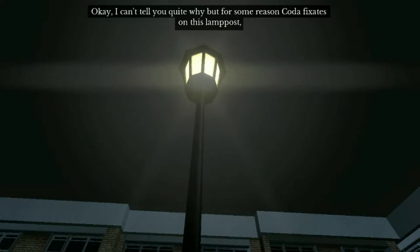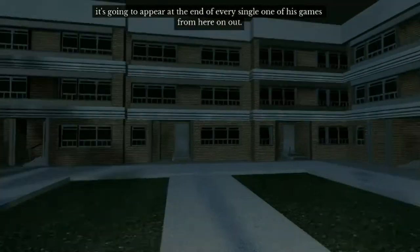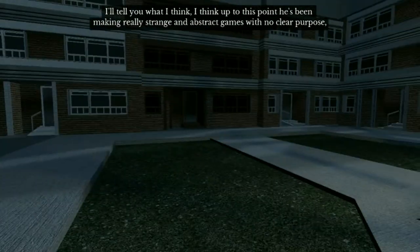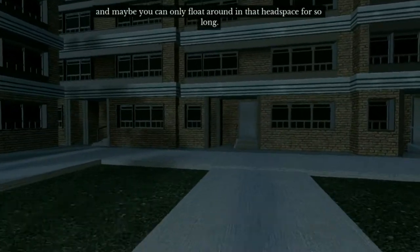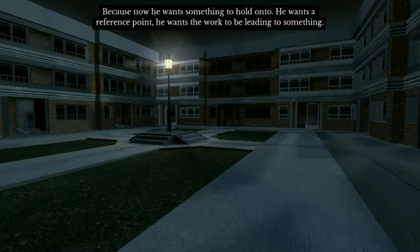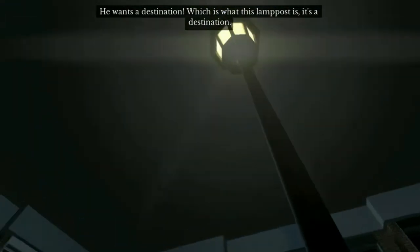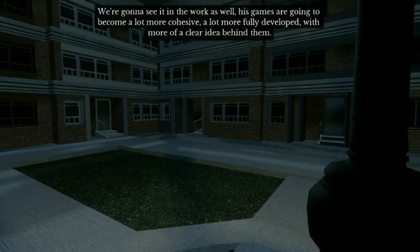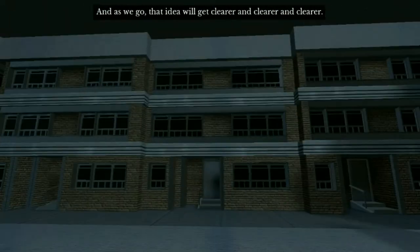For some reason Coda fixates on this lamppost — it's going to appear at the end of every single one of his games from here on out. I think up to this point he's been making really strange and abstract games with no clear purpose. You can only float around in that headspace for so long. Now he wants something to hold on to — he wants a reference point, he wants the work to be leading somewhere. He wants a destination, which is what this lamppost is. His games are just going to become a lot more cohesive, a lot more fully developed, with more of a clear idea behind them, and as we go that idea will get clearer and clearer.